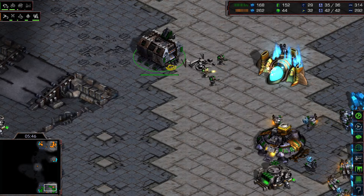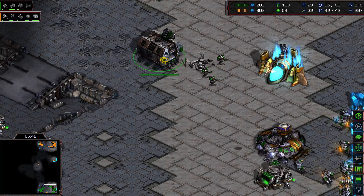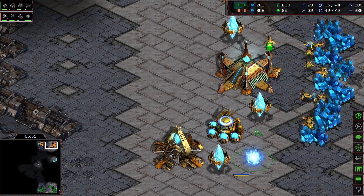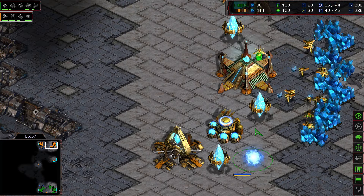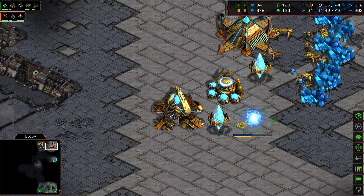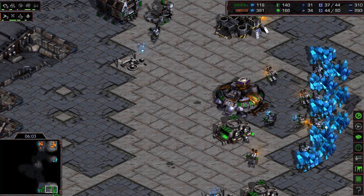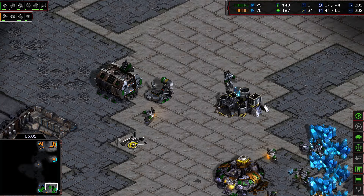Flash will likely try to go for some vultures to harass the opponent's mineral line. The probe is still around and we see a robotics facility in the Protoss main. The Protoss will likely transition into some observers or perhaps shuttle gameplay with reavers — a possibility for him.